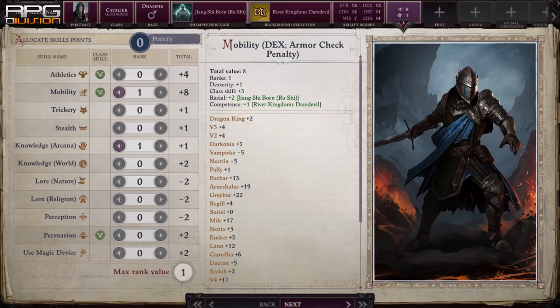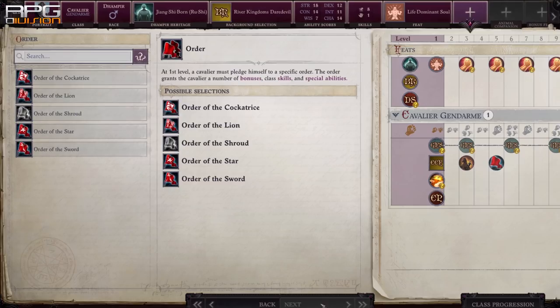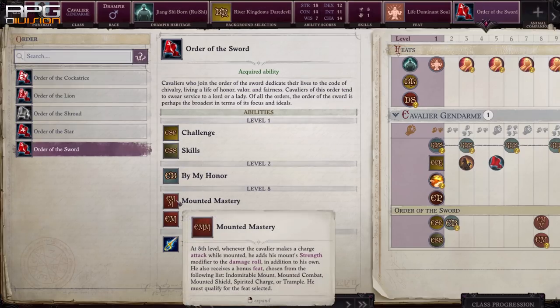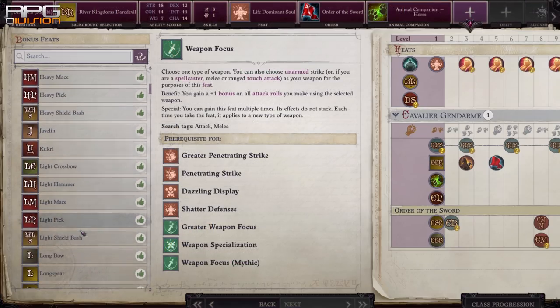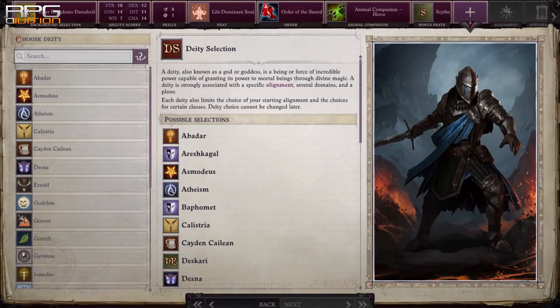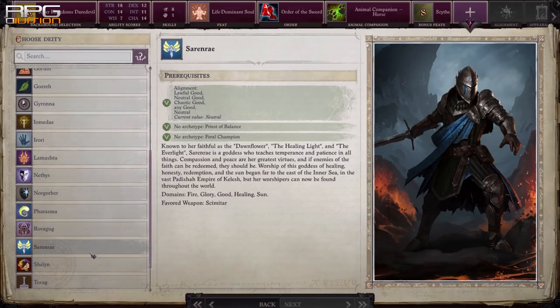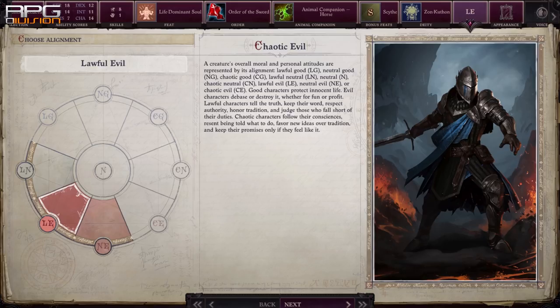Starting off with Weapon Focus Scythe and Order of the Sword. Thanks to viewer Darkcloud for pointing out Order of the Sword's damage potential, which adds mount strength to charge damage. Bonus feat Life Dominant Soul is taken to get it out of the way, because vampires are easier to play with this feat. Alignment needs to be lawful to unlock Hellknight — your choice when it comes to being good, bad, or neutral.